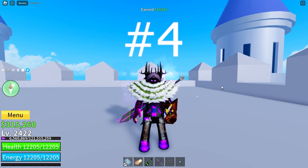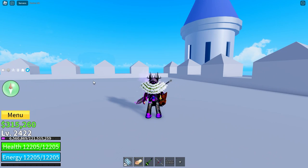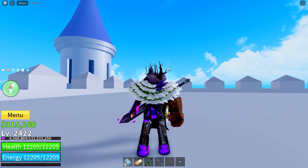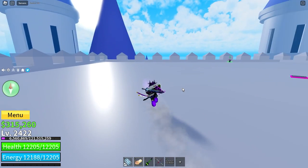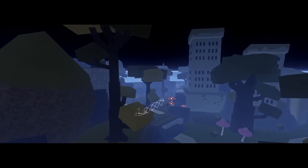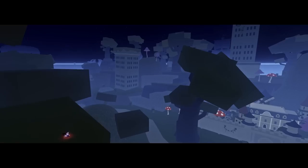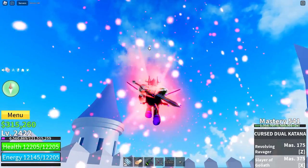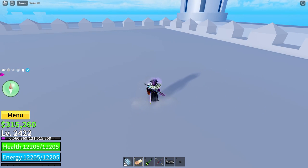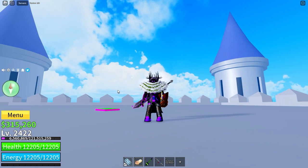Coming in at number four on our list is Cyborg V4. It gives you an observation break, which is really useful, but it already had that in the version three ability, so I don't see much of a point there — though I guess it's constant while you transform, so it's not bad. The super-jump type ability lets you run or catch your prey very easily — it's a very good mobility move if you don't have other options like CDK or ear claw. The damage linking is very good if you are getting teamed on, so it's best if you like to solo multiple people at once. That's mainly what Cyborg is used for.